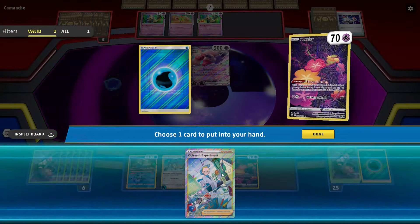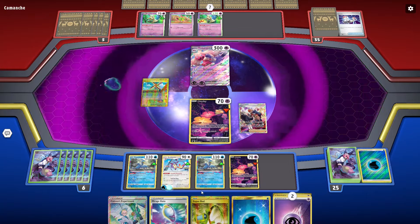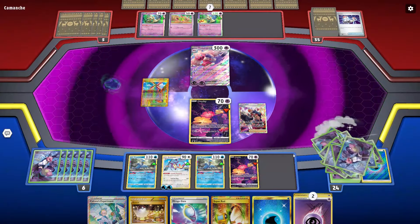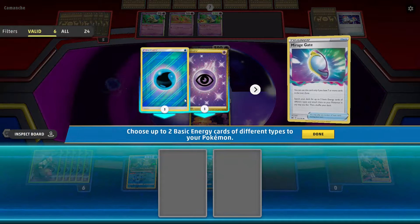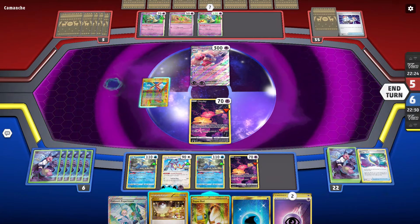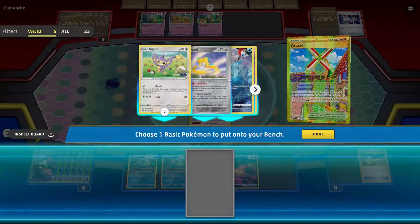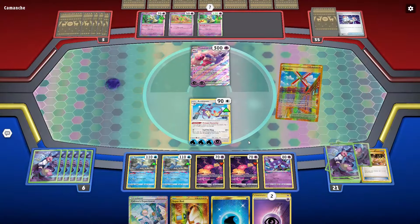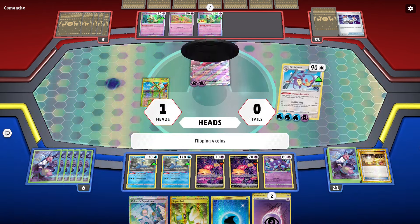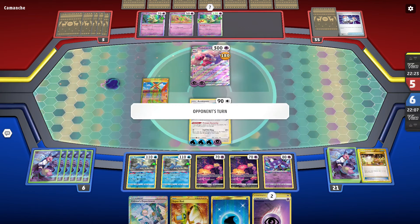We'll flower select one more time and happily grab the Chorus. I think I'm going to use the Raihan here and grab another Mirage Gate — actually I need the Switch. We'll go ahead and Mirage Gate first, and then we'll switch and hit this thing for hopefully 240 damage. I don't see that happening because they all have to land on heads, but we can only hope. We flip the coin and three out of four is not bad — we'll take that because that is more than half its health. We just got to do that again and it's dead.